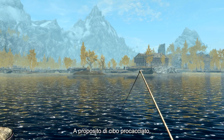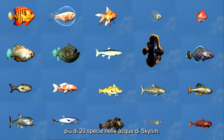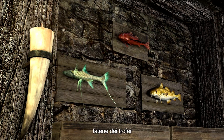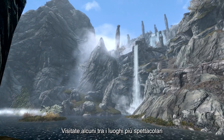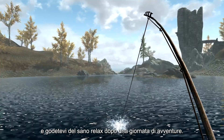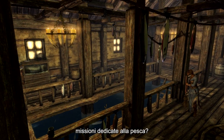Speaking of catching your own food, our new Fishing mode lets you angle over 20 unique aquatic species across Skyrim's waters to cook, display as trophies, or even keep as pets in your own home aquarium. Visit some of the most breathtaking and tranquil spots on the map and enjoy a relaxing respite from a hard day's adventuring. And did we mention there's also some fishing-related quests?